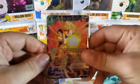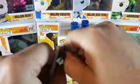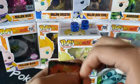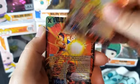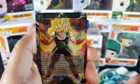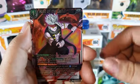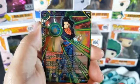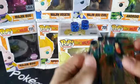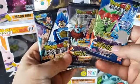Very first one: Son Goku SS, Son Goku. Let's open this up and see what cards we can get. We have SS Son Goku times two, Bardak times two, SS Bardak, Hunt of the Demon God, and Android 17 Chi Channeler. All right, we got the same packs once again.